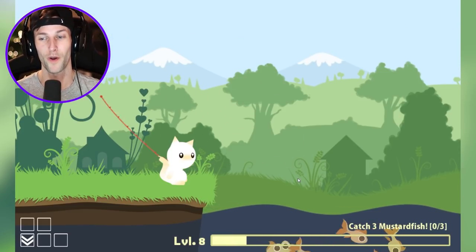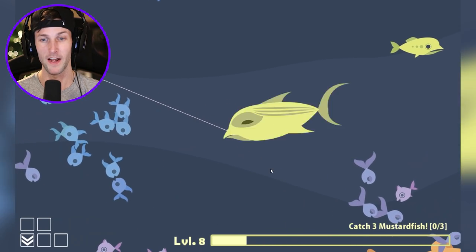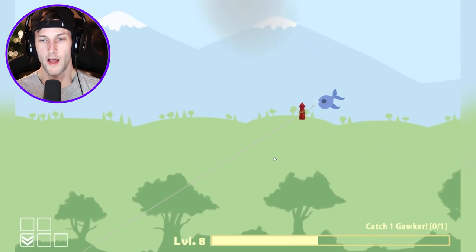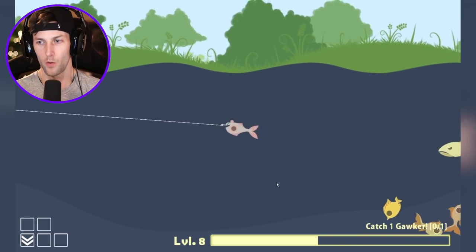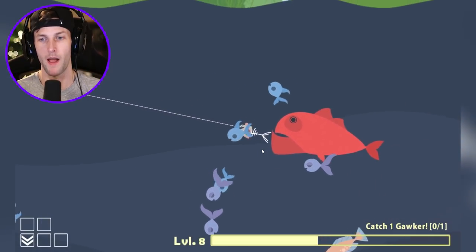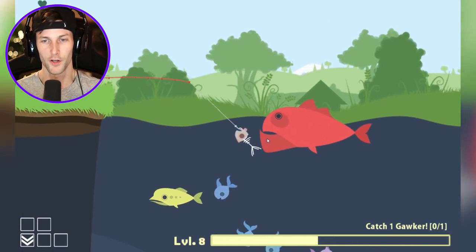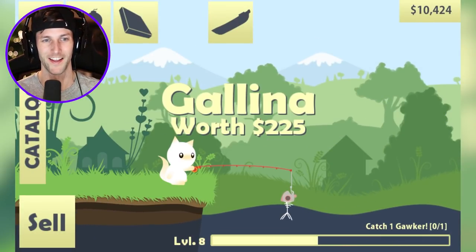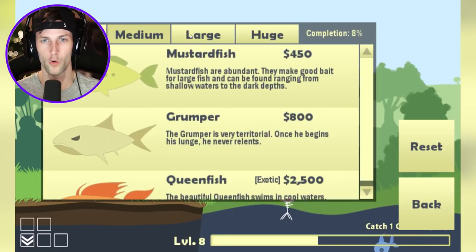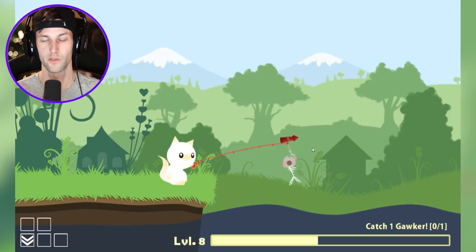Our current quest is just mustard fish. Let's have a goal to get to level 10 — we're level eight right now and doing really well. We're looking for a gawker now. Let's attach a rocket and cast all the way out there. I need to find this gawker — I don't know if we've caught one before. He's like a medium-sized fish, I think. I don't even think that this is it. Wait, is that a gawker — the red one? I think that might have been him since they're not showing the red one in the catalog.